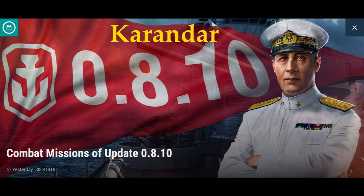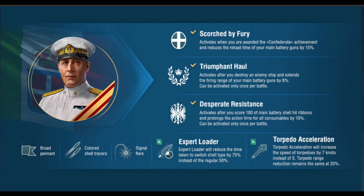We will also be having a new tier 10 ranked battle season in this update, but the biggest discussion in this update is how to maximize the containers and the tokens required to give you the best chance to complete the new Italian collection and earn the unique commander Luigi Censinetti.